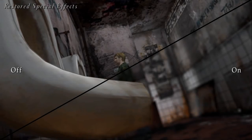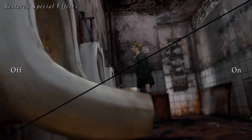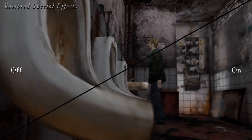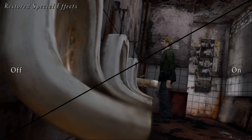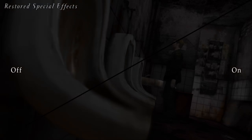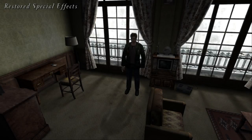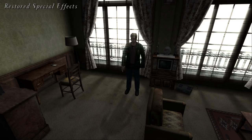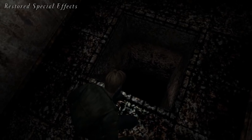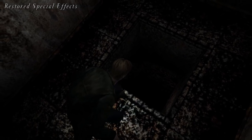We have also restored intensities for the post-processing effects. This means that the depth of field blur would be blurrier during the beginning cutscene, motion blur events are restored, and the fake bloom effect in room 312 of the hotel is also restored. Additionally, the game would create a one-frame flicker before any of these special effects would start. We have also addressed this issue, so the flickering no longer happens before any post-processing events occur.